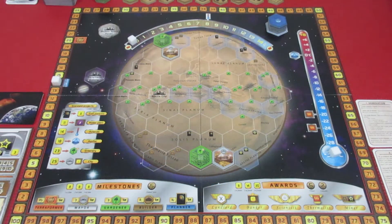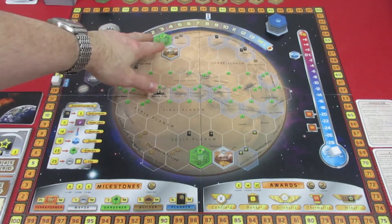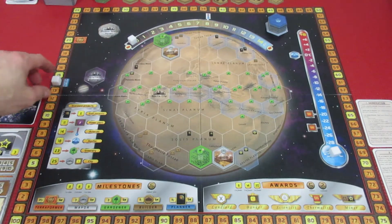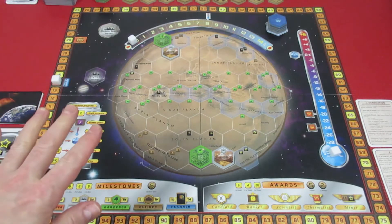Welcome back to my next playthrough series. This time we're going back to Mars — we're going to try and terraform it once again. We're using a different corporation this time, Helion. The title of the video gives it away. The board is already set up with one city and one greenery tile placed out. We're sitting at solo 14 generations, and I forgot the cube to start, but we'll get that set up for the first generation.